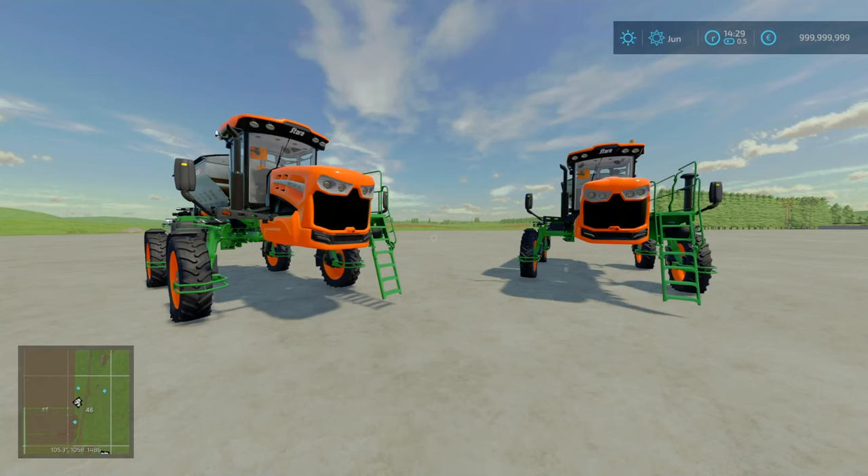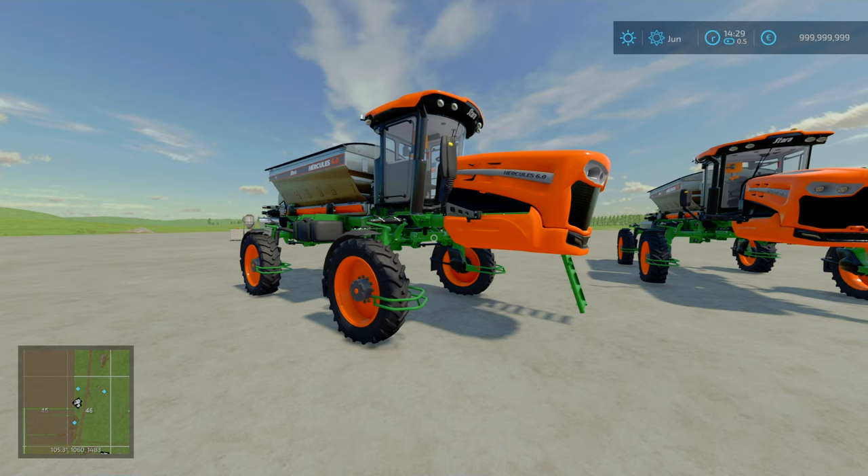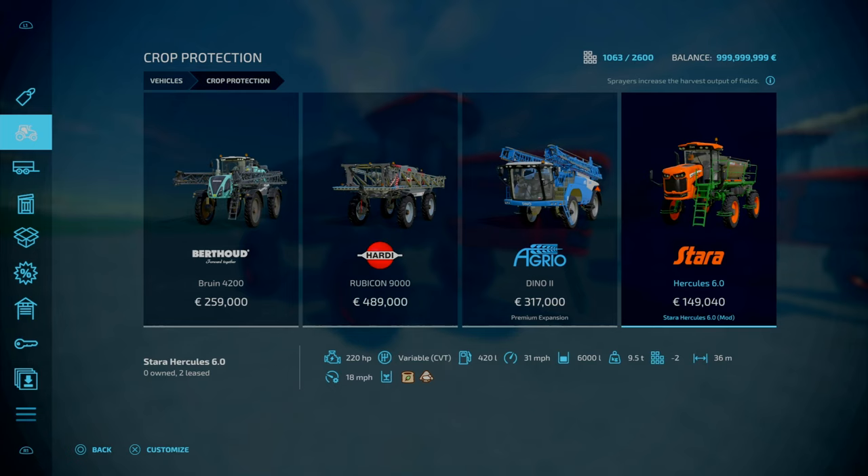As it is with regular over the last few Mondays, we've got another Starra equipment — this is the Starra Hercules 6.0, made by Starra Brazil and Connect Modern. 45.61 MB to download, slot count is 31. At the end of the day, this is a self-propelled lime or solid fertilizer spreader. You'll find this under Vehicles, under Crop Protection. 36 meters working width, weighs 9.5 tons, holds 6,000 liters, working speed of 18 miles an hour.